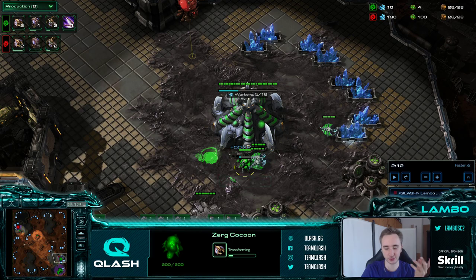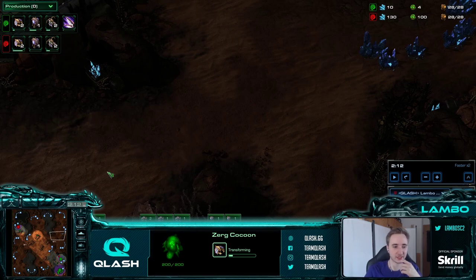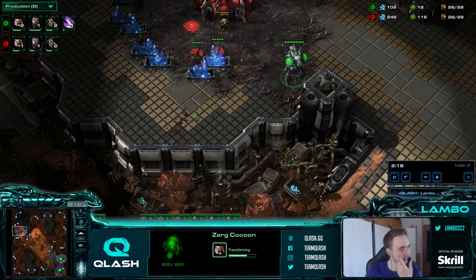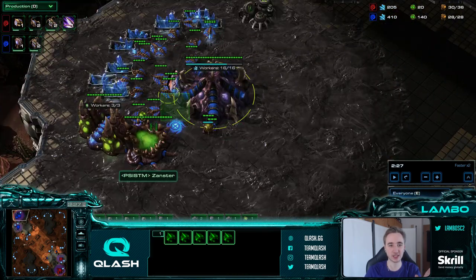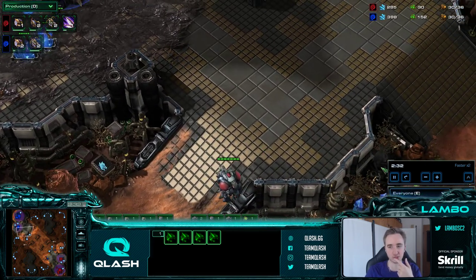The 3rd overlord goes to the second entrance of the 3rd base, and the 4th overlord goes to the second entrance of the 3rd base as well. On this map it was to the right side - that's why I make it at the natural usually. If you have 2 hatcheries at the same time I always make the drone from the natural and the overlord from the main. We saw his drone count and he didn't make any zerglings, so we know he has 3 in gas.